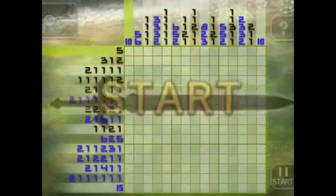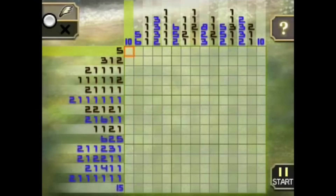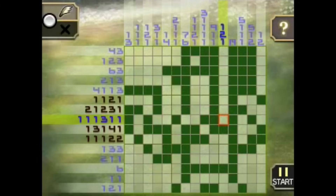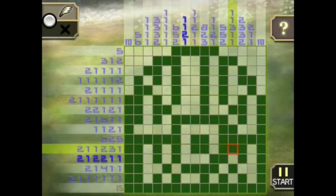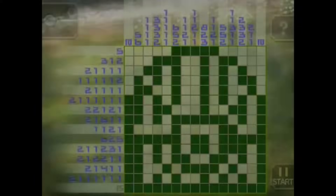Next up, we have My Nintendo Picross: The Legend of Zelda Twilight Princess, a puzzle game for the 3DS. This has to be the only Zelda game on this list without an actual enemy — I just wanted to include it for completion's sake. As the title suggests, this is just Picross, where you color in squares based on numbers to make a picture appear, and you are timed on how long it takes. The only real obstacle is completing the puzzles in a timely manner, so there are no enemies to speak of.